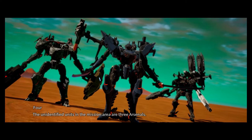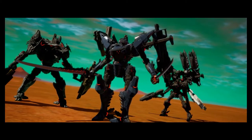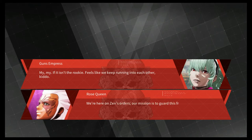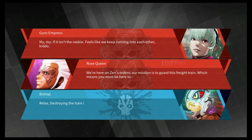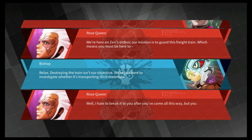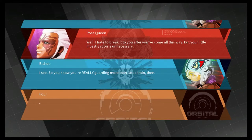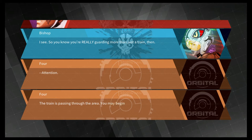Attention — the unidentified units in the mission area are three arsenals. Oh boy, alright, I definitely have the wrong setup for this mission. My my, if it isn't the rookie — feels like we keep running into each other, kiddo. We're here on Zen's orders, our mission is to guard this freight train, which means you must be here to destroy it. Destroying the train isn't our objective, we're just here to investigate whether it's transporting illicit materials. Well, I hate to break it to you, but your little investigation is unnecessary. I see — so you know you're really guarding more than just a train. Attention: the train is passing through the area, you may begin the mission.